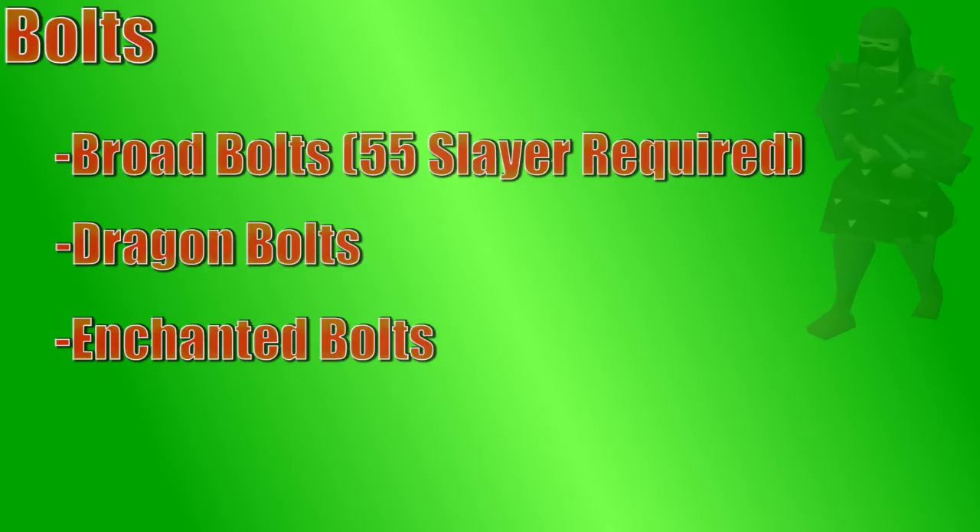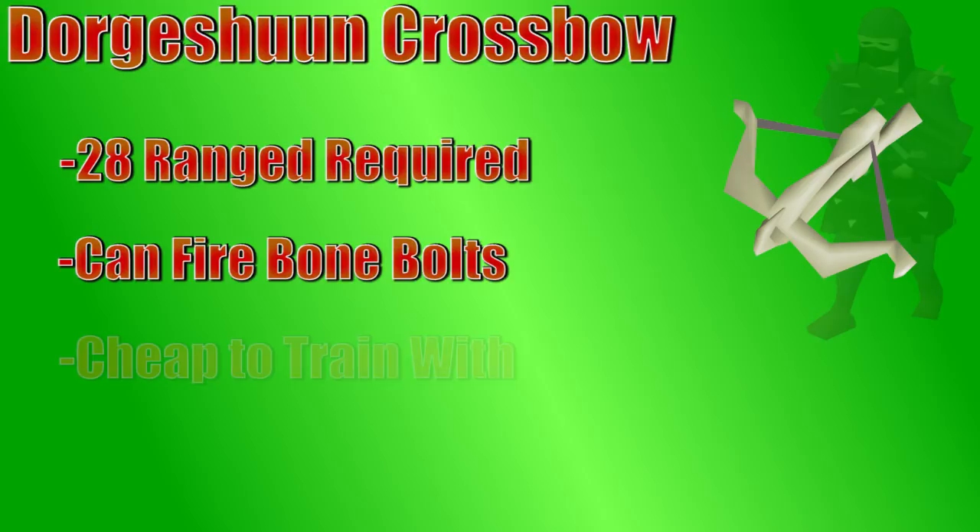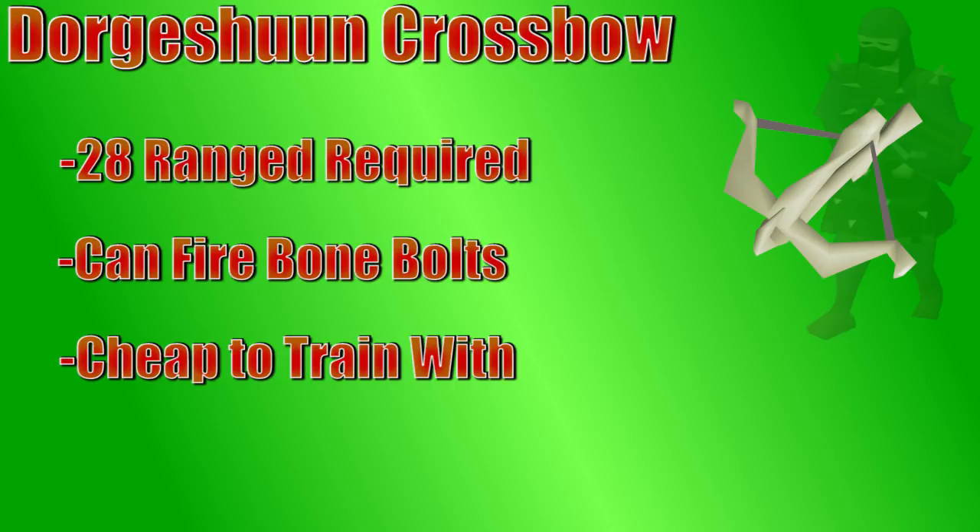The Dorgeshuun crossbow is a special crossbow that only requires 28 range. It is tradable, but for an Ironman, you've got to complete the Lost Tribe quest to buy one. This crossbow is a little bit faster than most crossbows, and it's the only one that can use bone bolts, which are insanely cheap, so it's a really good weapon for lower-to-mid-level range training. But once you're able to use a magic short bow or even a rune crossbow, you don't want to be using the Dorgeshuun crossbow anymore.